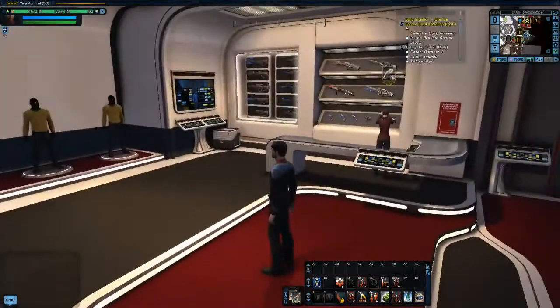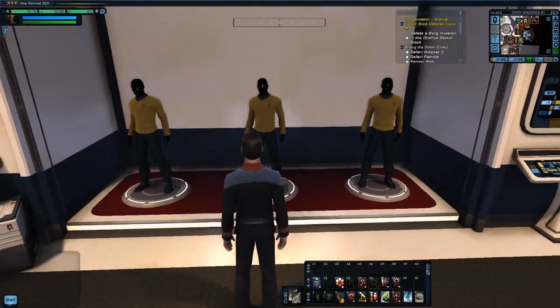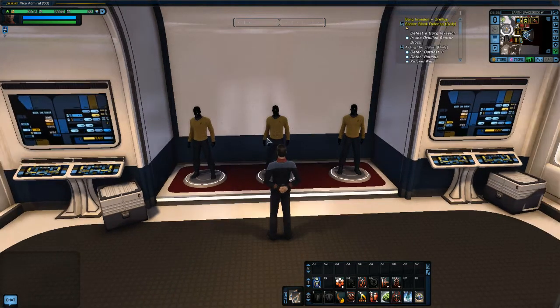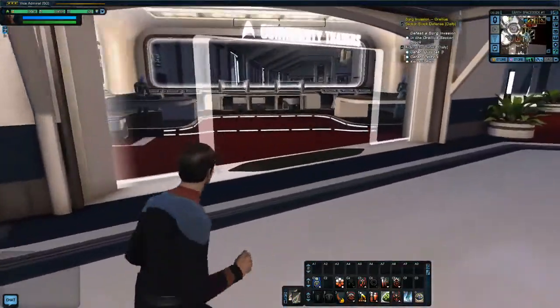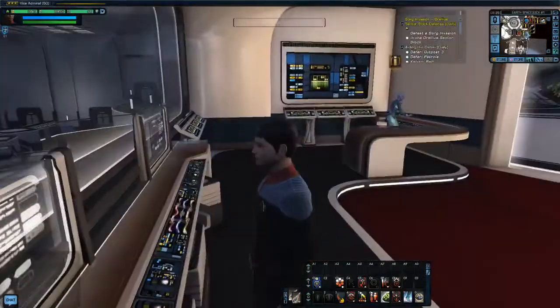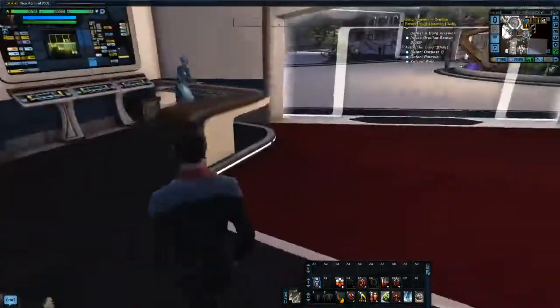In requisitions you've got your dilithium and EC options. I think these displays might become like advertisements for various armor sets or kit sets as they become available — especially with the revamp coming up for kits and how you can customize them. Right now they're using original series uniforms as a generic placeholder. Walking out of requisitions into commodities and the commodities exchange — it's pretty cool, and you can see out into the shuttle bay from here.